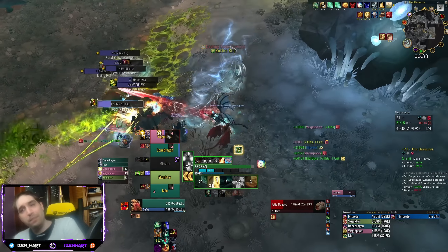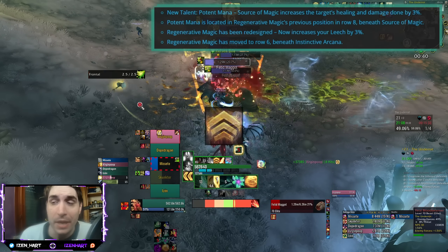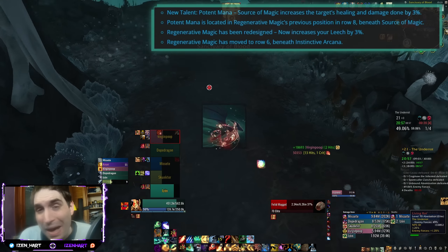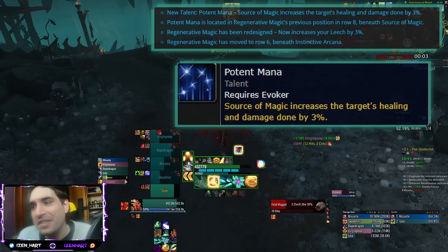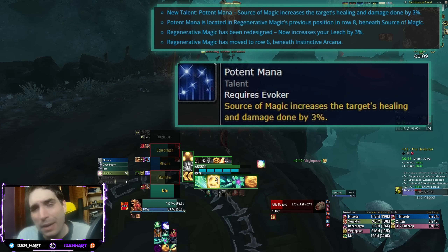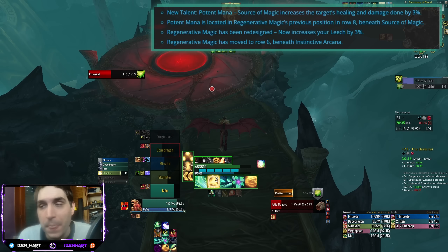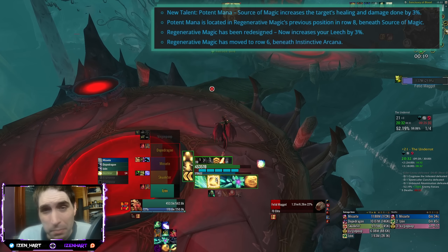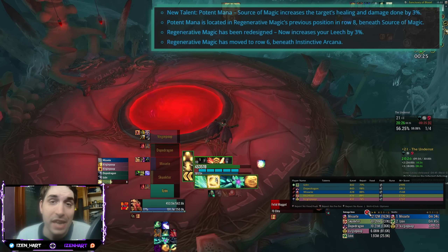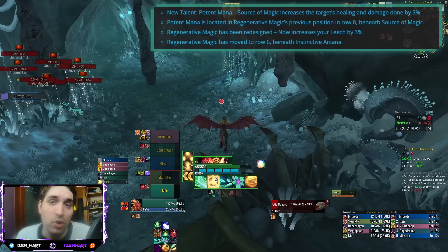Evoker gets a cool addition: Source of Magic, the talent that not many players used, which can regen some mana for friendly healers in the raid, now increases the target's healing and damage done by 3%. The weird part is that this remains an ability you can only use on other healers, so the damage you're increasing is not very high because it's healer DPS and not DPS DPS, and it's also useless in Mythic+ if you are the healer. You can only effectively use this as a Devastation Evoker in Mythic+.